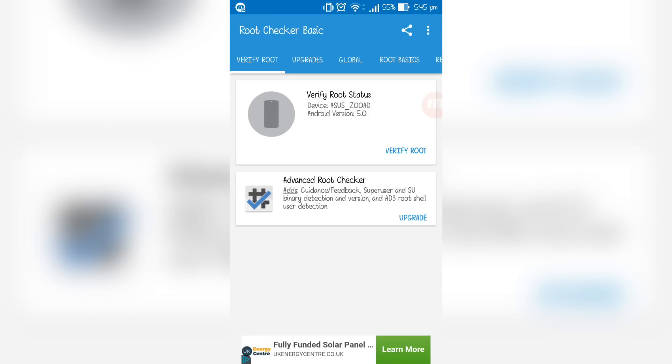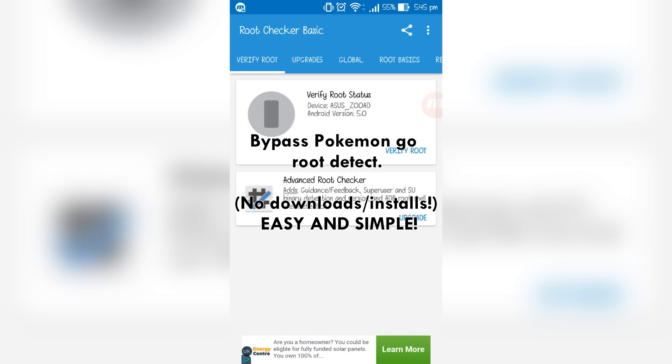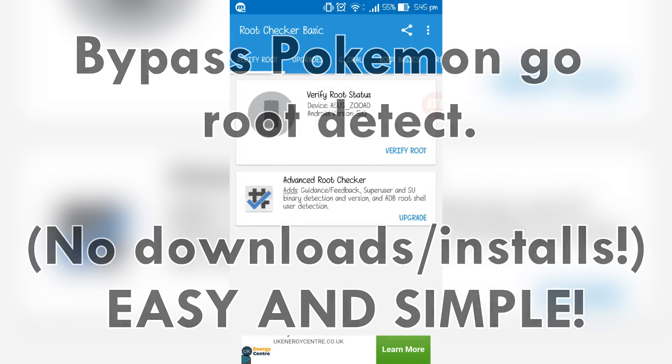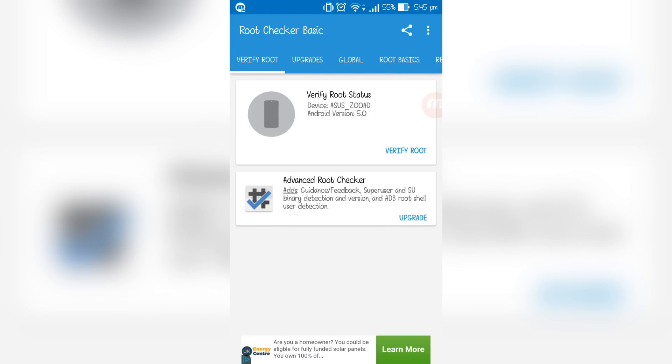What's going on guys, thank you for tuning back to another video. Today I'm going to show you how we can bypass the Pokémon GO root detector if your device is rooted. I'm going to show you how you can bypass the root without downloading anything, installing anything, without using a computer, and without rerouting — but obviously you need to unroot and then reroute. It's a very simple and easy way to do it.